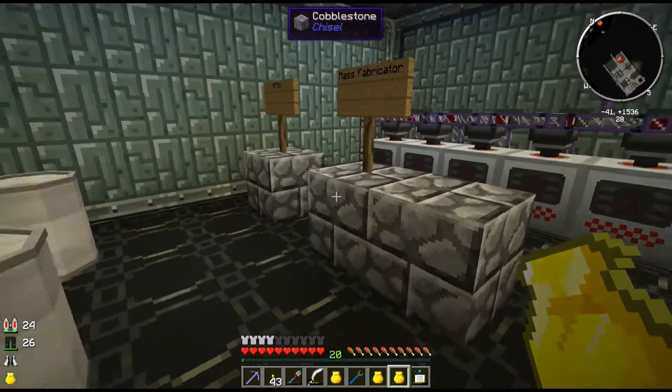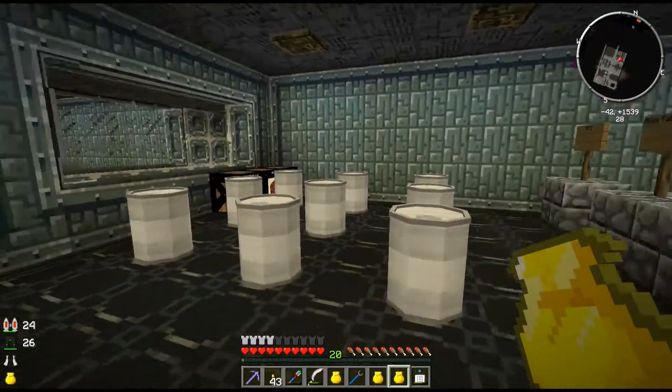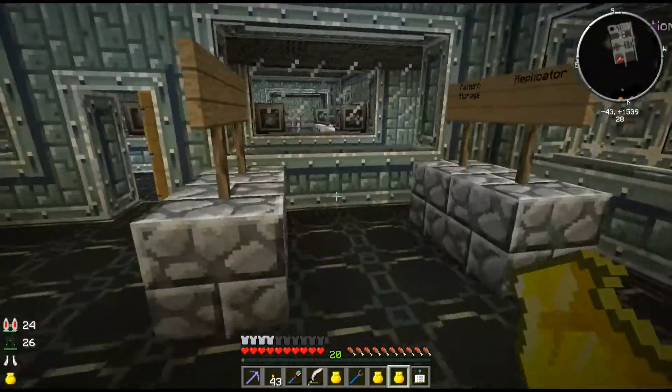Eventually I'll have different things being used in these — cobble, what not. I just want to make sure that whatever I'm using, I don't use it all up and scrap everything — I keep at least what I want. Once we get the fabricators and things going — for now I just put some drums in here. Eventually I'd like to put in an iron tank to kind of get a visual of all the UU building up. And then over here we'll use it with the replicators.